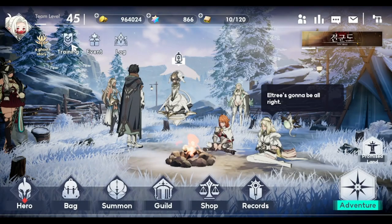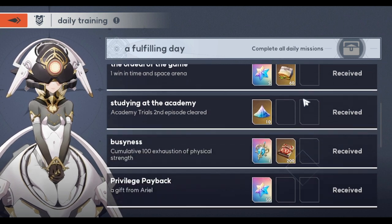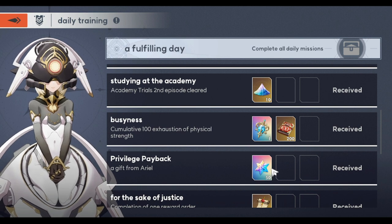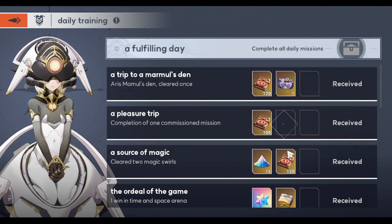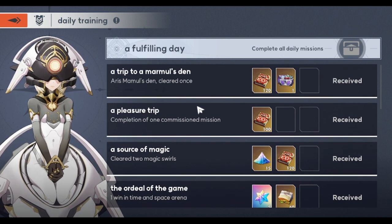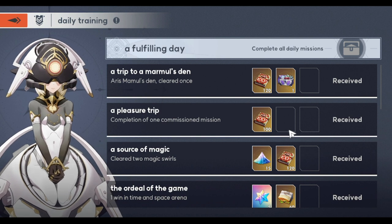For daily training, you'll be getting 15 gems when you complete all the daily missions, plus 5 more — so that's 20 per day. The privilege payback I bought from the store gives an additional 5 daily. So daily login plus daily training gives you a total of 630 gems per month: 20 times 30 is 600, plus 30 for the daily login.